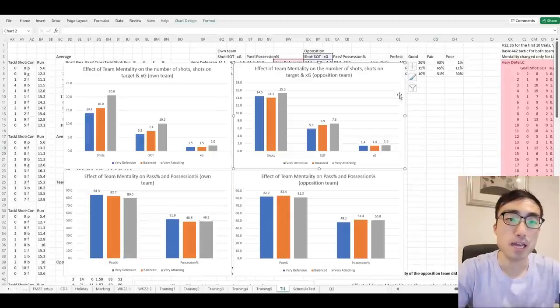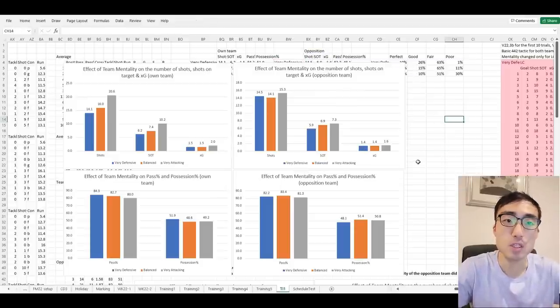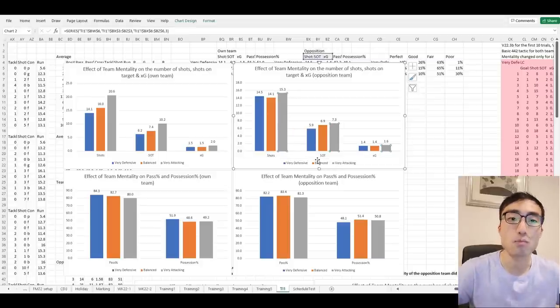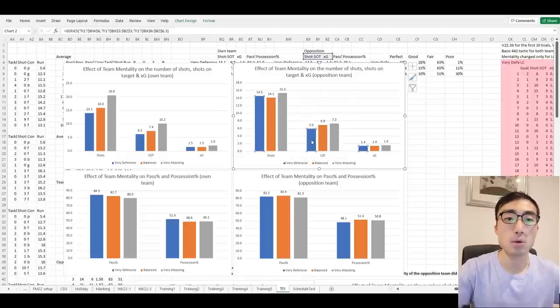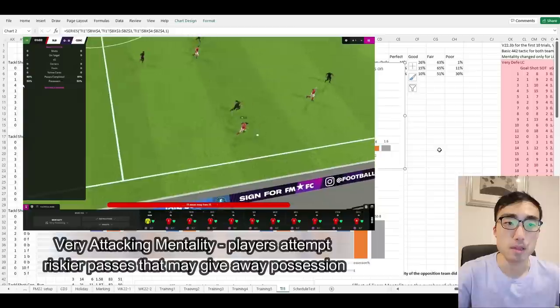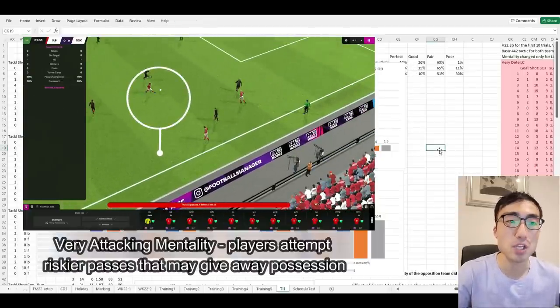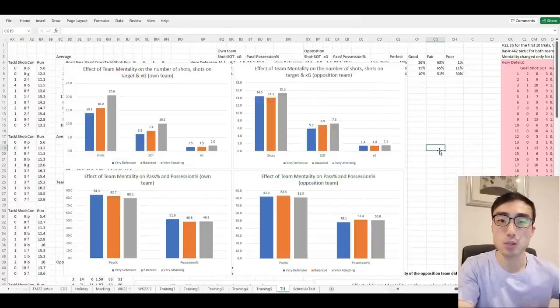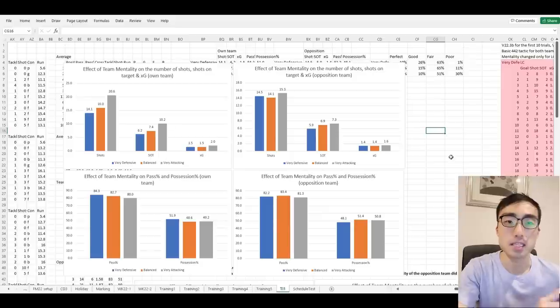Now let's look at the stats for Santa Clara, the opposition team. I didn't change Santa Clara's mentality — only Benfica's was varied. There is a slight positive trend in shots, shots on target, and XG for Santa Clara. These values are highest when Benfica was on very attacking mentality and lowest when Benfica was on very defensive. This is likely because Benfica's riskier passes give away more goal-scoring opportunities to the opposition.